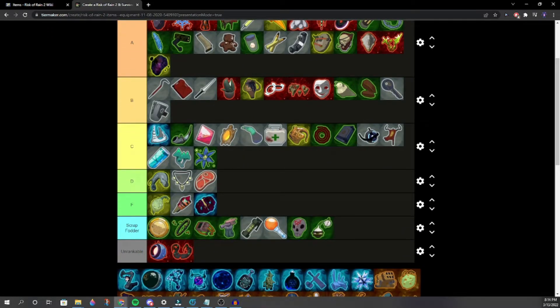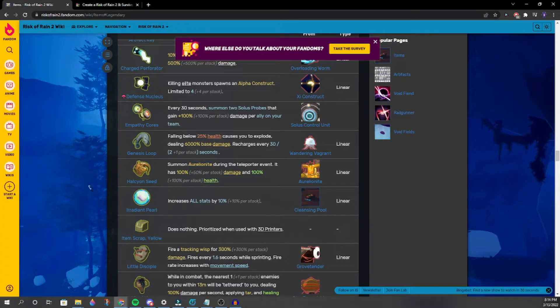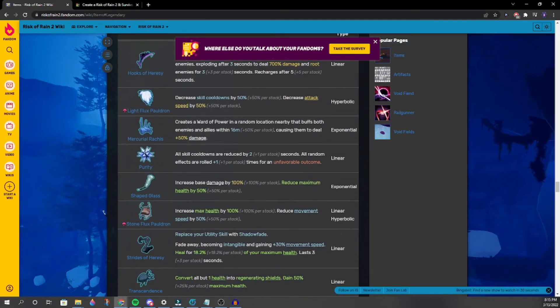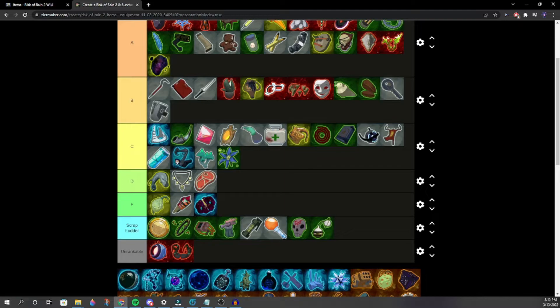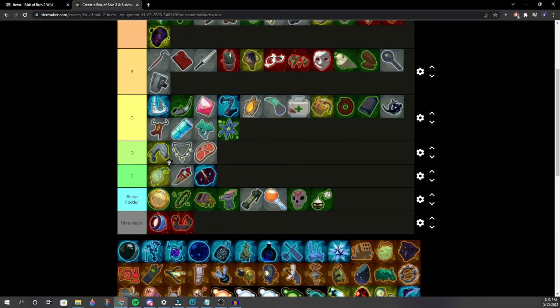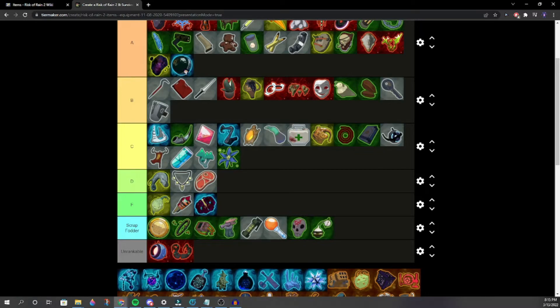Strides of Heresy — replaces Utility skill. One of the better Heresy items. You go invisible with a cool little dodge and get a heal from it. Better than Lepton Daisy and Bungus. Maybe below Halcyon Seed? We settle on low A — good on certain survivors.